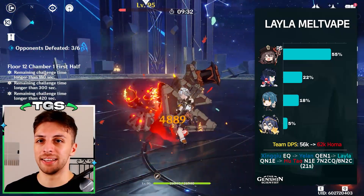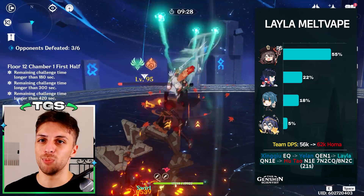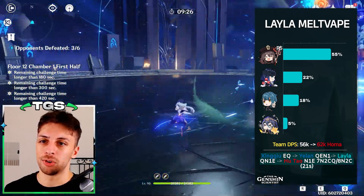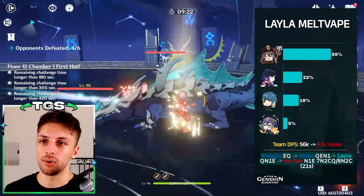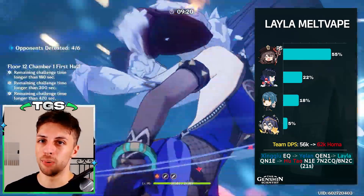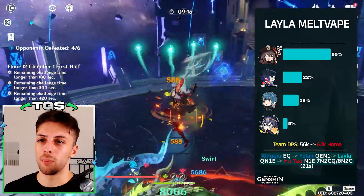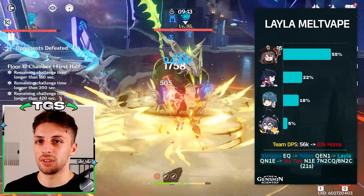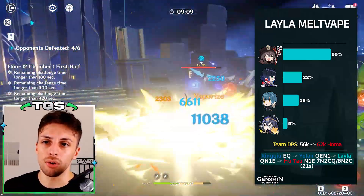A crazier team variant that still has a defensive option is the melt vape team with Layla, which situationally will let you melt charge attacks with Hu Tao since Layla will freeze opponents sometimes. It's not particularly great compared to other options in terms of calculated damage, but it is an option and it's still good as a baseline.